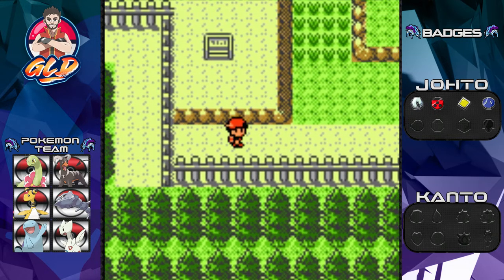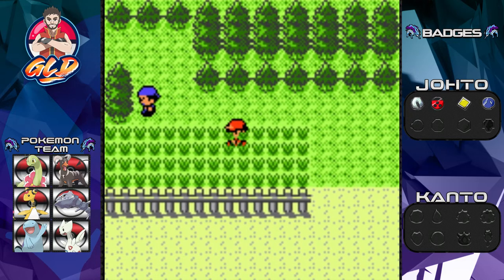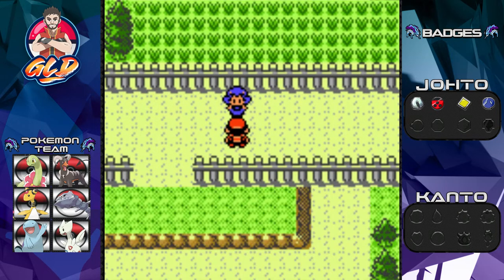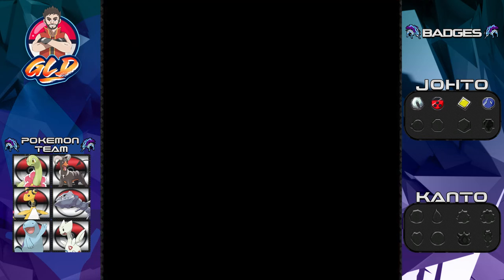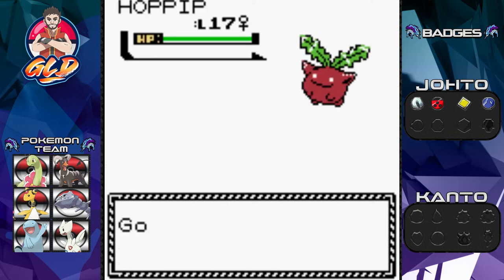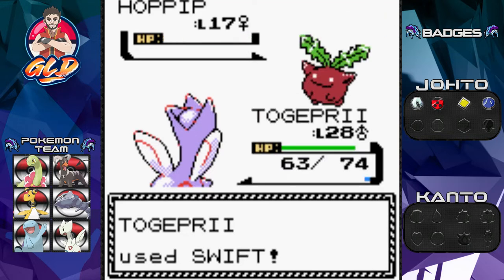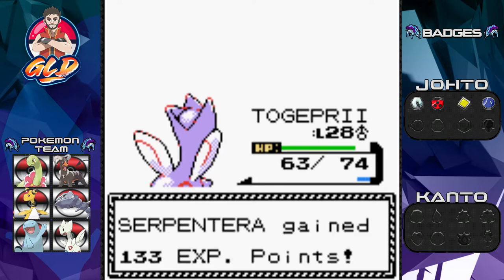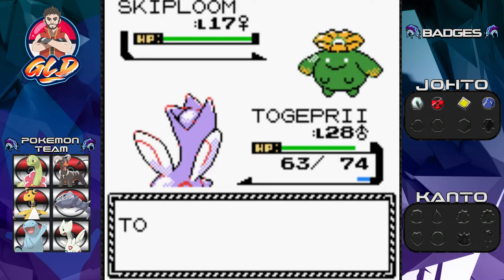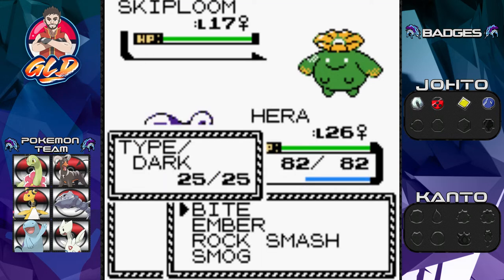There's no item here — what I was trying to get was over by that tree. We totally wasted a repel. Let's get to the metal gate. A Beauty named Valerie says: may I see your Pokemon? Let's take her on — she's coming out with Hoppip. Togepri faces it, and I really wish we had a flying type attack. That's probably why we're going to Olivine — there's a chance to get a flying type move there. Here comes Skiploom.